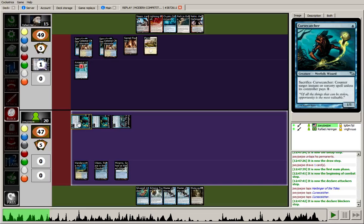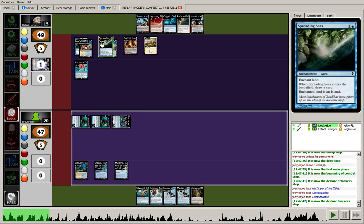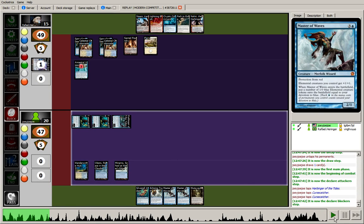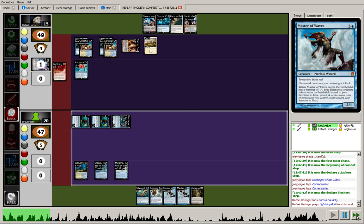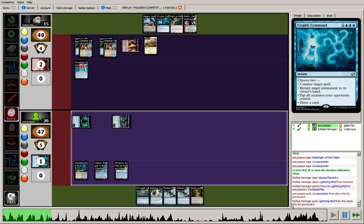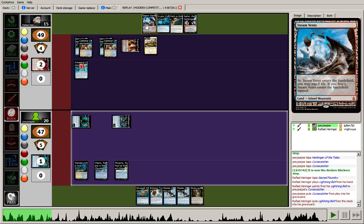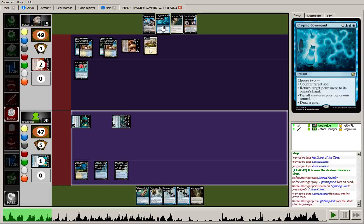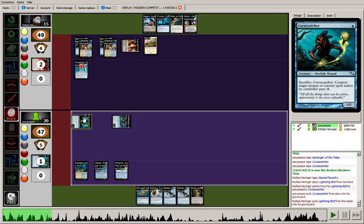The opponent plays a Plains, and I guess with Lightning Bolt and Path to Exile he's feeling comfortable enough that he doesn't need to leave mana up for Cryptic Command here. It makes the most sense to start off with attacks. The opponent doesn't have triple blue, so we can go ahead and attack. We pause on the start of combat to see if they want to tap our team down with Cryptic Command. We start with attacks because if they want to remove somebody, that's one piece of removal or mana that won't be available for counterspells or for removal for Master of Waves in the second main phase.